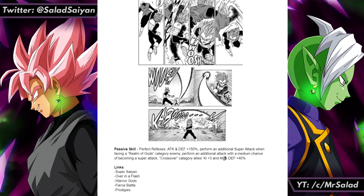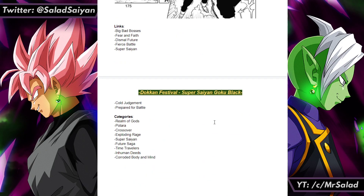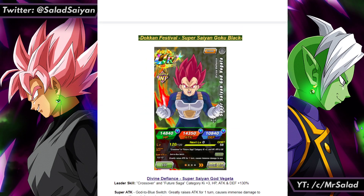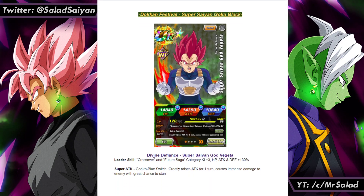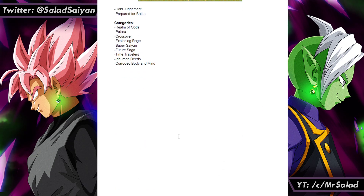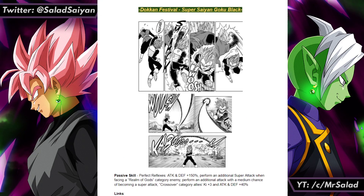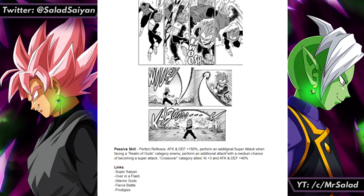He also performs an additional attack with a medium chance of becoming a super attack — that's what he gets to make up for not working for two categories like Goku Black, since he's a banner card and not a Dokkan Fest. Crossover, Ki plus 3, attack and defense plus 40. I know Crossover has other cards, but assuming more manga cards join the Crossover category in the future, you'd want more of those working together. The Dragon Ball Heroes cards only work with other DBH cards, so this is preparation for more manga cards.